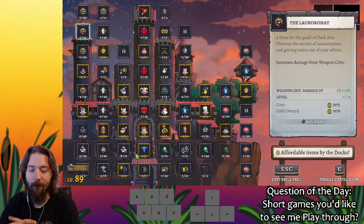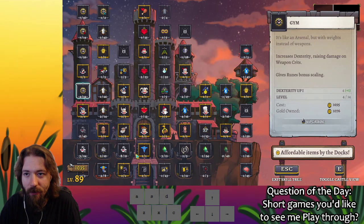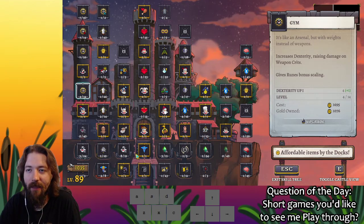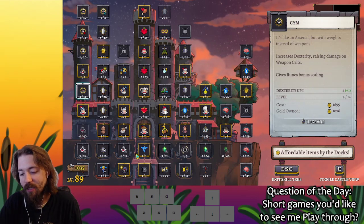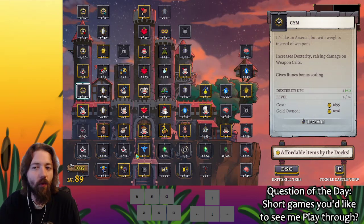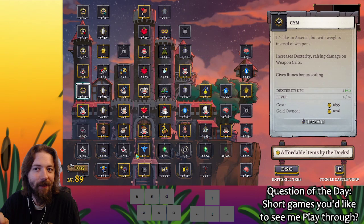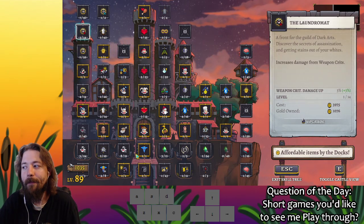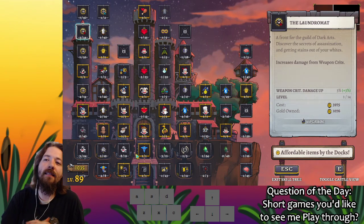As long as dex bonus scaling stays at 35%, it's really hard to argue that dexterity is worth your while when you have strength options available. As long as you could be upgrading strength, why are you upgrading dex? You're only getting 35%. As you keep increasing the laundromat and weapon crits, this will eventually go above 100% and there are elements of super crits.